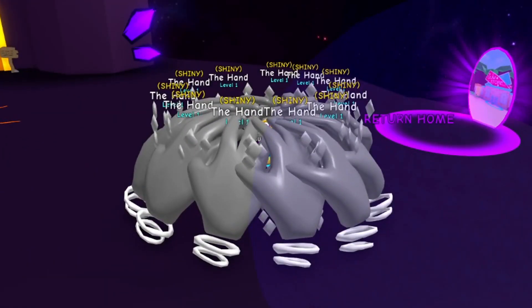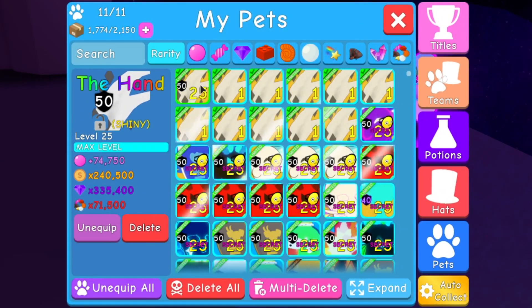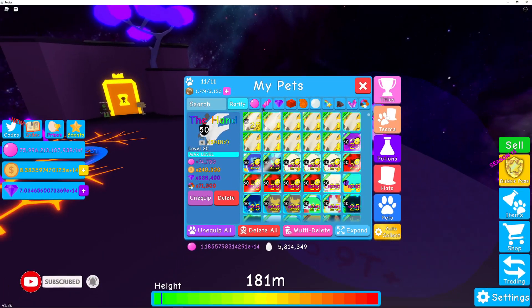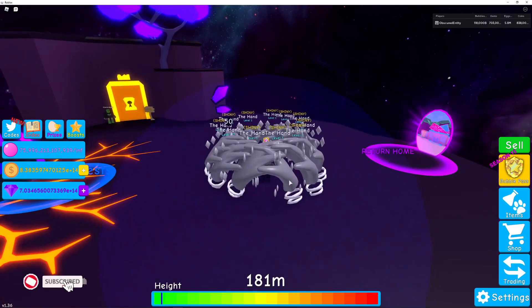They're cool looking pets, no doubt. Fully maxed out stats: 74,750 bubbles, 240,000 coins, 335,000 gems, and 71,000 multi-currency. Only in the Halloween event can you get these - I think they're pretty neat. And once again, thanks to my dude Aces for helping me collect this many, because the grind was ridiculous.